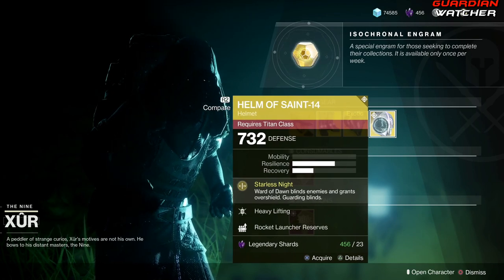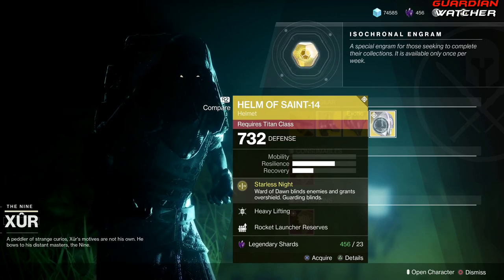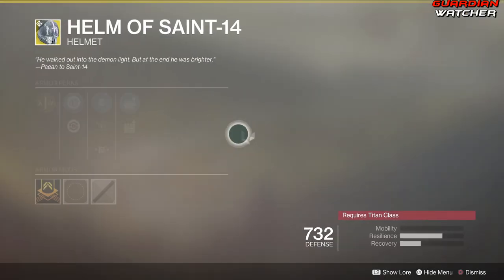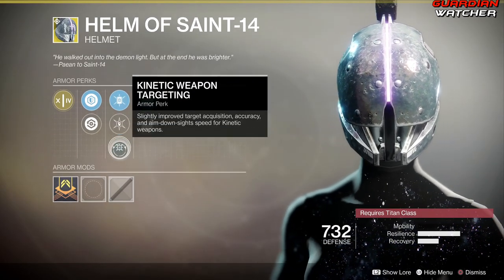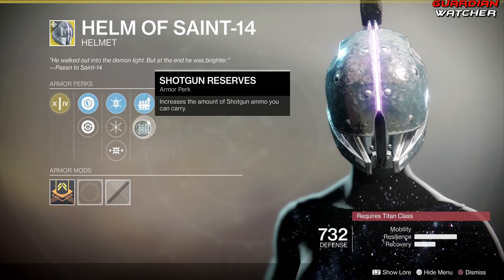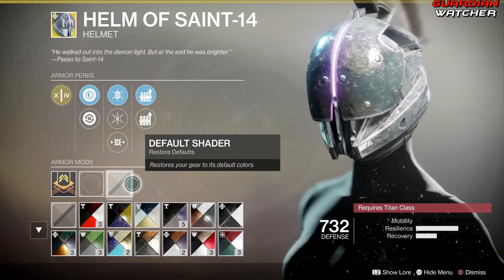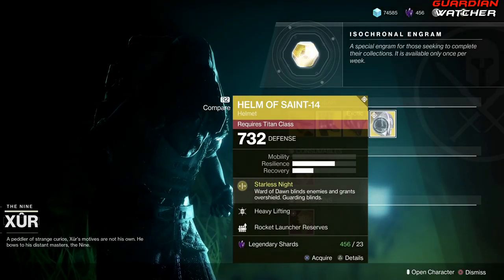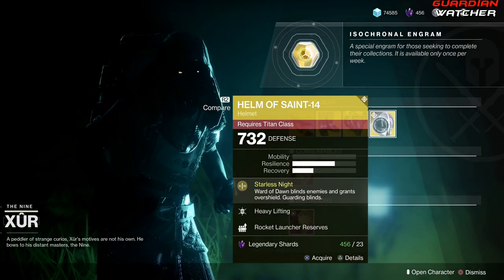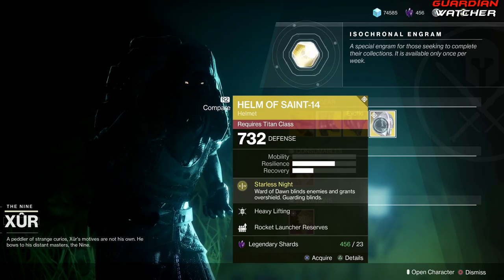Next and finally, we have the Helm of Saint-14. The exotic perk on this is Starless Knight, which makes Ward of Dawn blind enemies and grant overshield. Guarding also blinds. Then we have Heavy Lifting, Hands-On, Kinetic Weapon Targeting, Rocket Launcher Reserves, and Shotgun Reserves. This does not have an ornament, which is actually kind of sad. If you do not have this, go ahead and grab it — it's great in PVE as well as PVP, and it will only get better with Destiny 2 Shadowkeep.